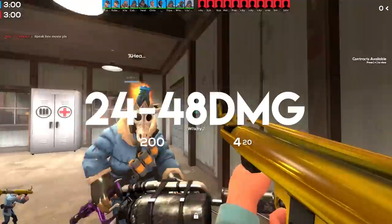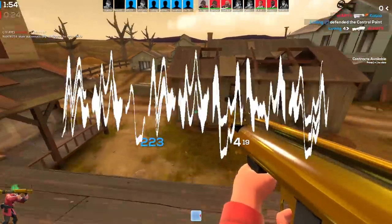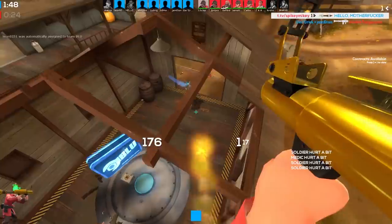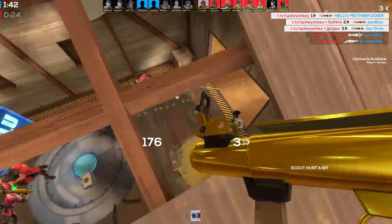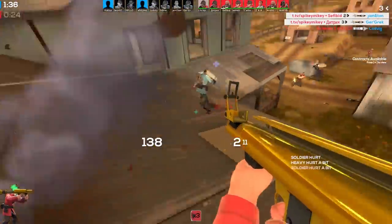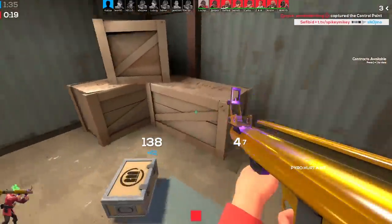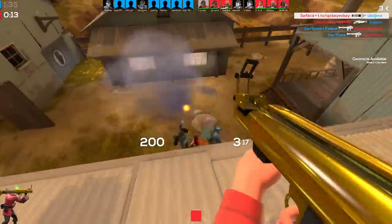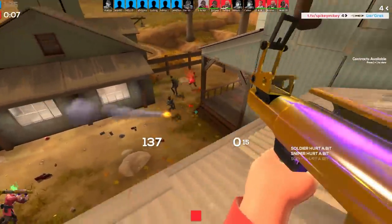At long range you should expect around 24 to 48 damage, 48 being the maximum falloff. At mid range you're looking at around 50 to 90 damage. At point-blank range you're expected to deal around 105 to 112 damage, with 112 being the maximum ramp-up. A crit rocket deals an absolutely devastating 270 damage — if you fire that onto a payload cart or a point when no one's expecting it, you're going to get a lot of kills.